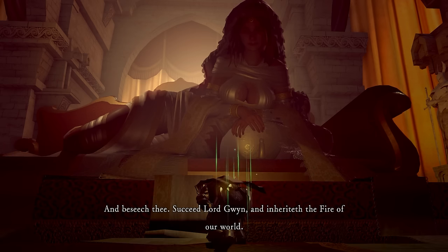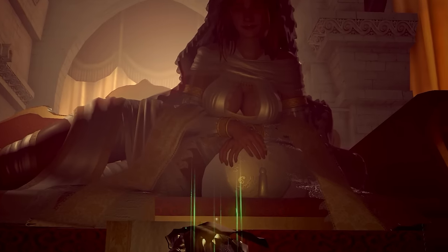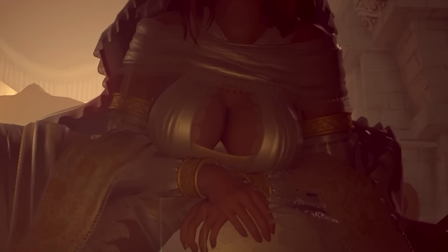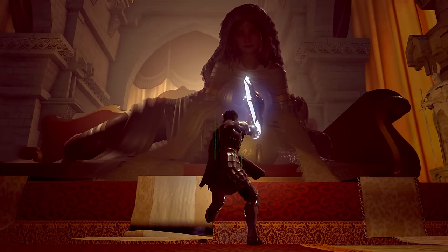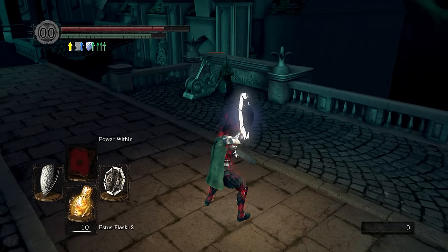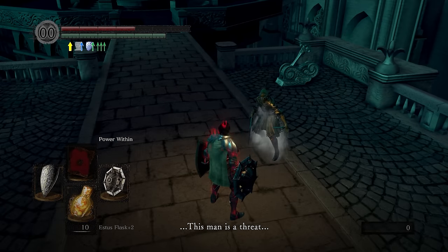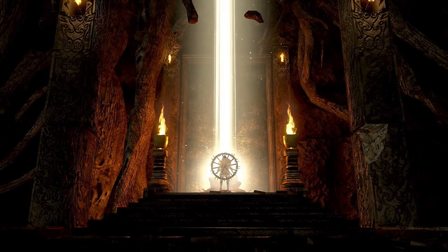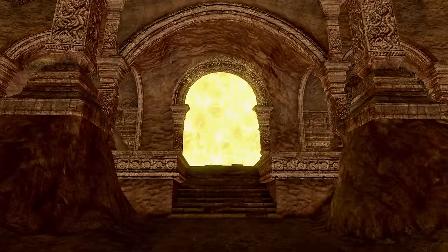Grab the Lord Vessel from Gwynevere and listen to her words of praise. Then get mad that you've just been catfished and throw a destructo disc at those fake titties. Back outside the castle, the Dark Moon Knight isn't too happy that we killed her Giant Titty Goddess, so take her out and earn us another Fire Keeper Soul. Before leaving, make sure to turn the Bonewheel Shield into a Lightning Shield. Back at Firelink Shrine, place the Lord Vessel so we can take on the worst area in the game — and deep down, you know I'm speaking the truth.